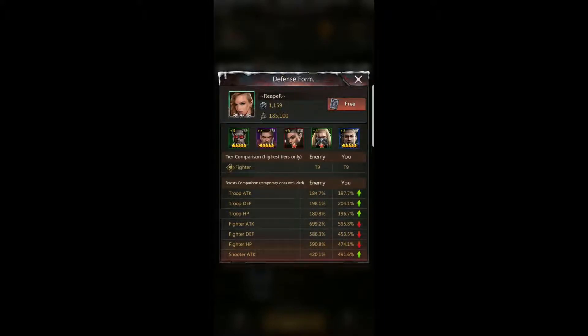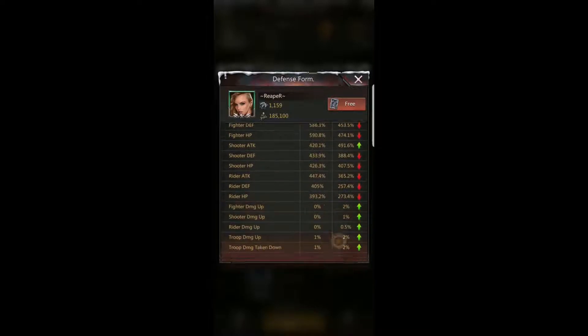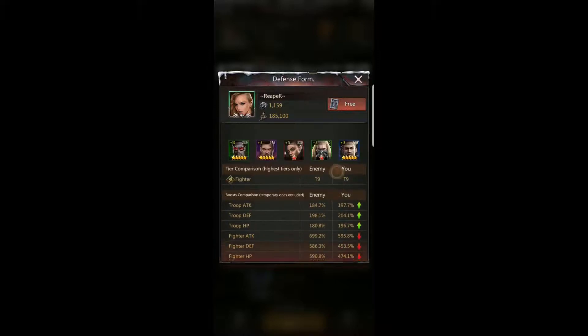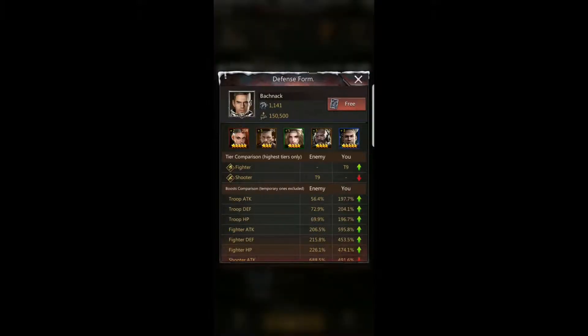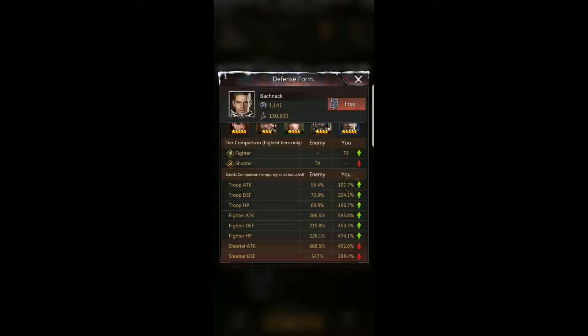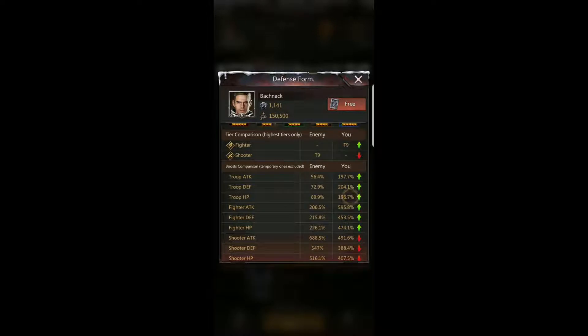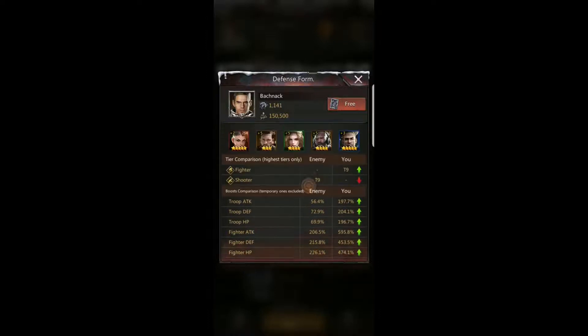If I'm 100 percent higher in troop attack, defense, and hit points, those individual stat points don't seem to make as much of a difference, especially if I also have more troops. Looking further down — 150,000 troops, I have 40,000 more and they're shooter-based. I'm almost 150 percent over their troop attack, defense, and hit points, which means I can take all my fighter stats and they'll be boosted another 100 percent over the opponent. That's great — I absolutely love seeing that. It's going to make their shooter stats basically disappear.